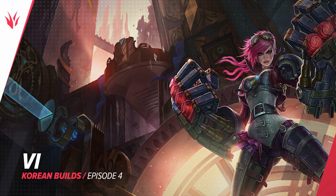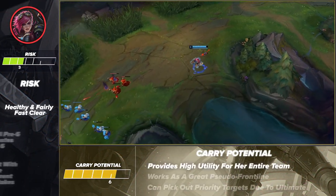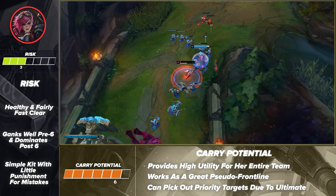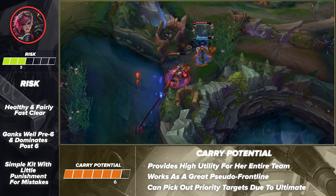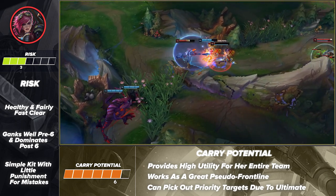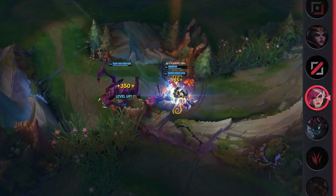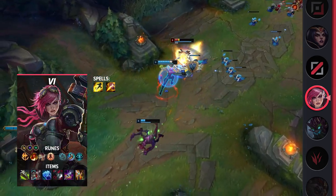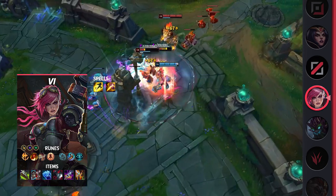Moving on to our next jungle pick, we've got the arcane superstar herself, Vi. This mechanical fist-wielding brawler has made a massive comeback thanks to pro play. Seeing little to no play before, she has returned as a priority jungle pick that can do it all. With a simple kit and versatile playstyle, Vi is able to provide you and your team with anything that you may need. If Maokai doesn't feel aggressive enough for you, then be sure to try out Vi instead. Diving into her build, you'll be taking Flash and Smite as your summoner spells. For your runes, you'll be taking Conqueror, Triumph, Alacrity, Last Stand, Magical Footwear, and Cosmic Insight.